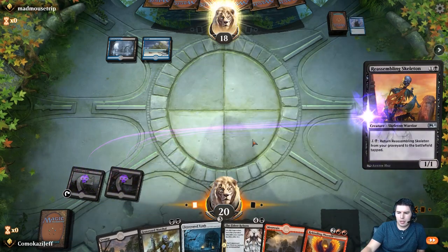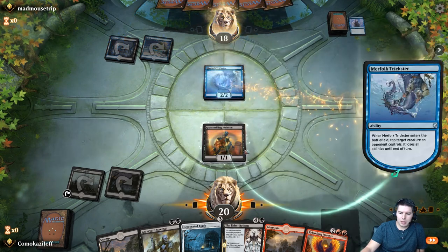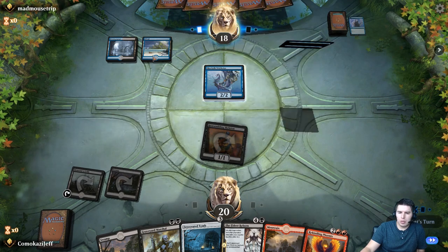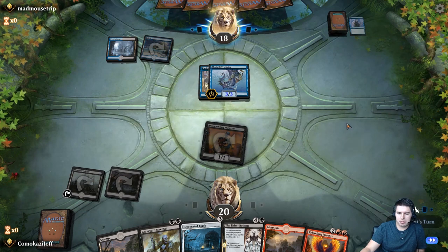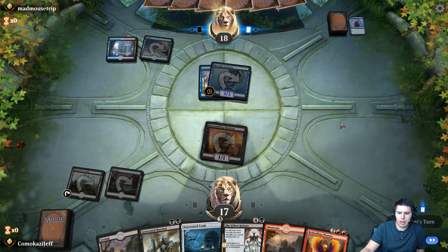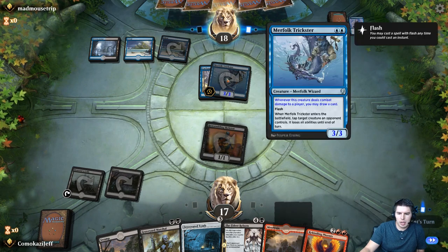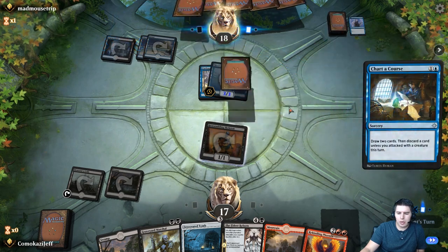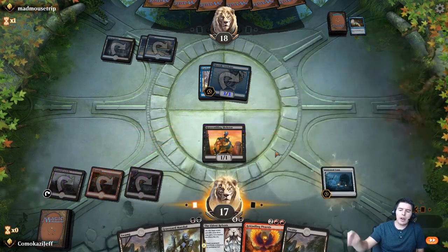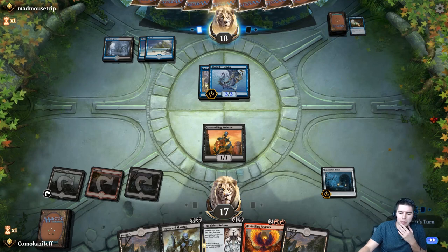Reassembling Skeleton — maybe we should have played Graveyard Marshal just to try to get something to counter. Merfolk Trickster taps it down — that's fine. This looks like a version of Mono Blue with some black in here as well. They draw a card. So they do have a Wizard now. Chart a Course — we're going to try to get down Desecrated Tomb while we can. The value this provides can actually help us win the game. No attacks — we're totally fine blocking here.